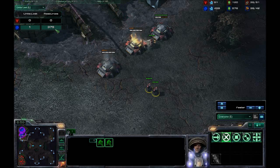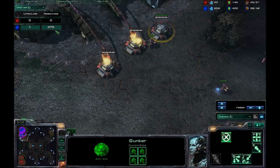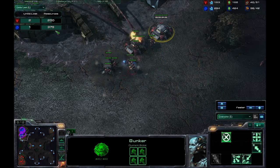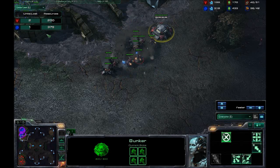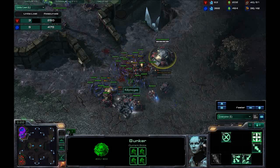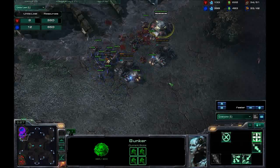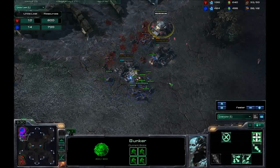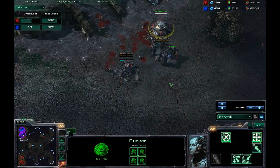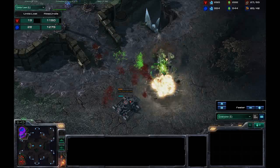Units lost so far: I've lost a drone and had to cancel several things — 375 resources wasted. I cancelled an extractor. He's now lost two bunkers, and surprisingly, while I could range the bunkers I couldn't range the Marines. So I'll bring out the zerglings and see if I can make this cost-effective. He's trying to build up two bunkers again — probably a waste of money.